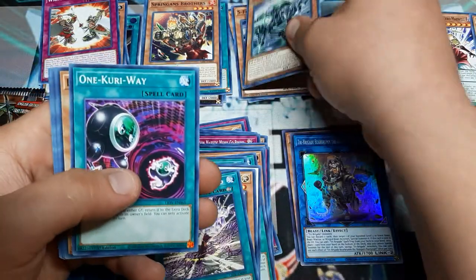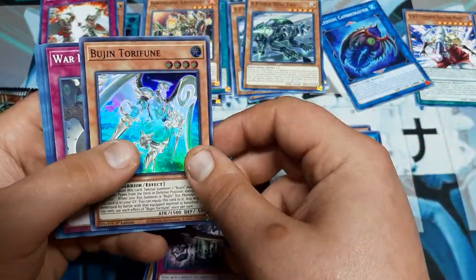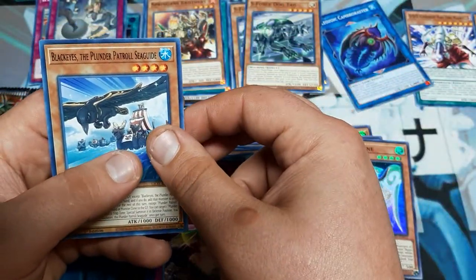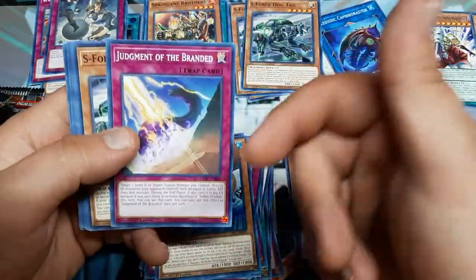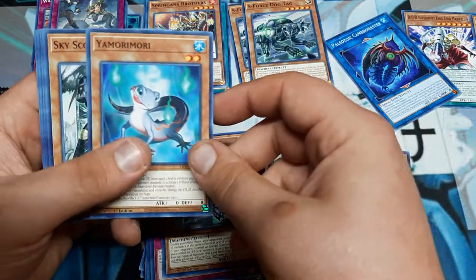We got another Dog Tag, One Curry Way, Dark Eye Nightmare, Terrors of Underoot, Bujin Tora Fune. War Rock Big Blow, Screams of the Branded One by One, Black Eyes the Plunder Patrol Sea Guide. This is a real good update for a couple of decks. As long as we get another one of those Paleozoics and figure out how many are in the set, we'll redo that too. Judgment of Branded, S-Force Dog Tag - that's more than a playset!